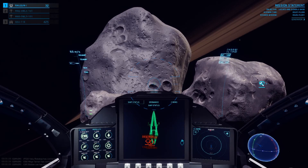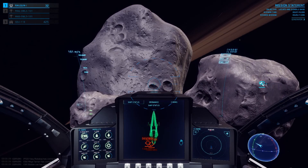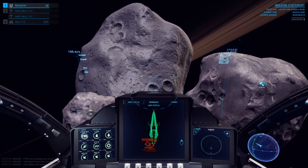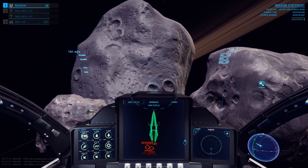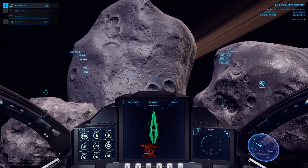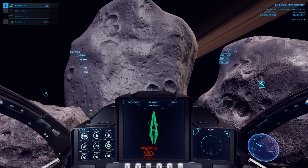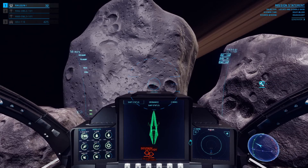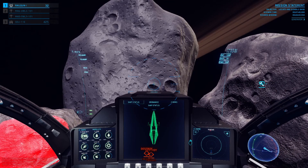What this does is rapidly decelerate your craft, and then you can move whatever direction you want. For instance, I'm going to speed up to 100 meters a second and show you first a regular stop — that would not be a flip and burn. This is just using your front thrusters. It's pretty much about one full second per 10 meters a second to slow down.